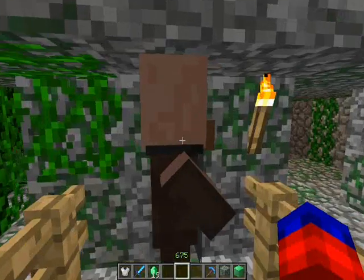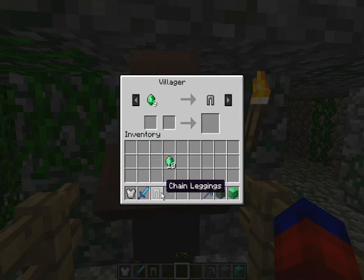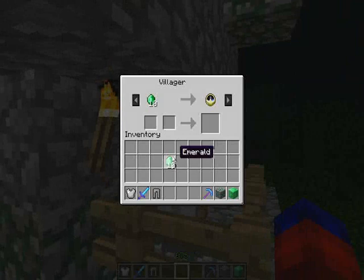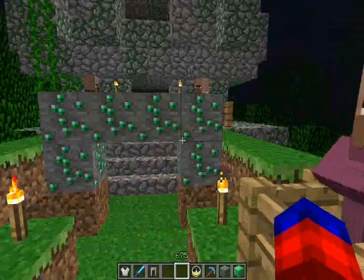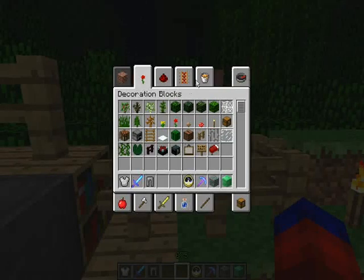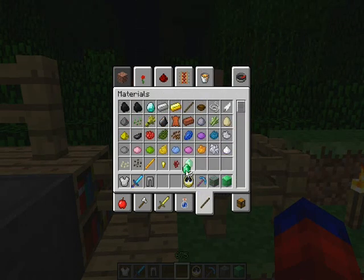This one takes nine items and will give you some chain leggings. This one takes ten and will give you a clock. I want to enchant something — I can't remember how many items they wanted.